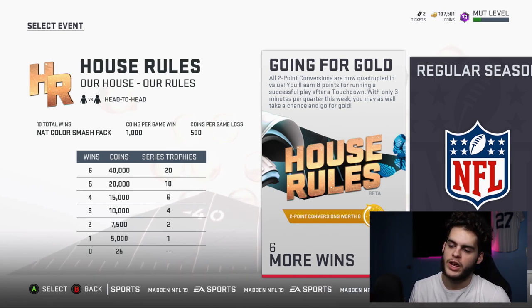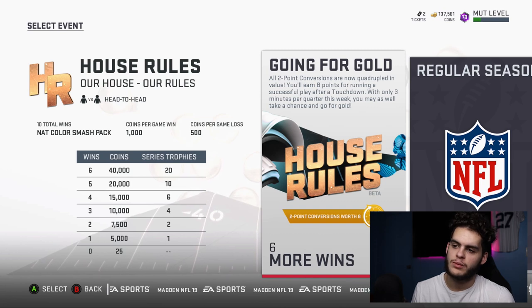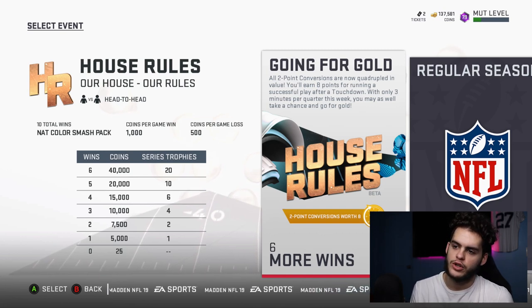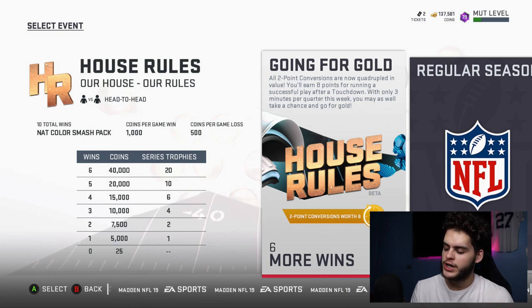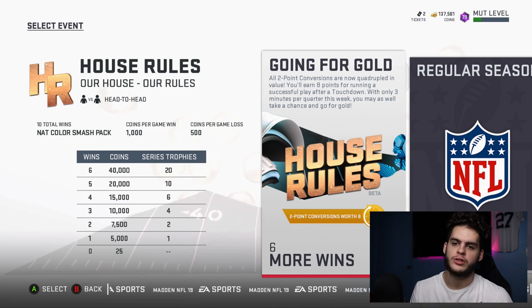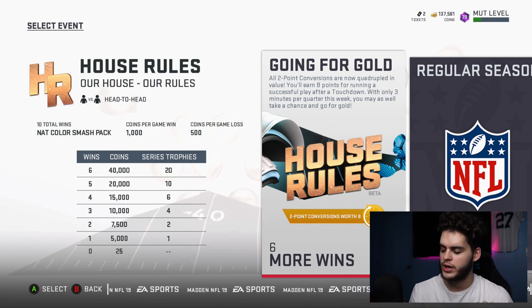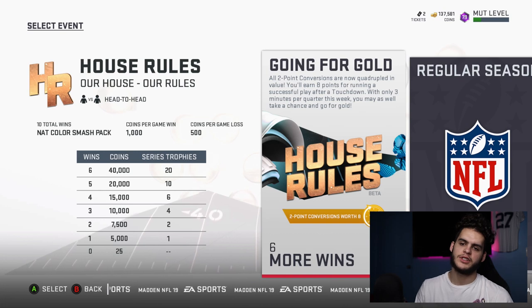Now let's say you only play the first drive of every game. If you're pretty good at this game it shouldn't be too much of an issue, and even if you're not that good it would just take a little bit longer. You could probably get out of games within 10 minutes if you do it properly — you get in the game, score, strike early, get the two-point conversion, and stop them. You could easily finish these games on an average of about 12 minutes per game, times 10 — that's under two hours. You can get a free 97 overall player in under two hours if you play this right.